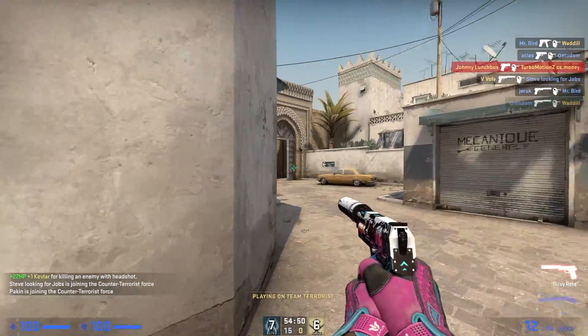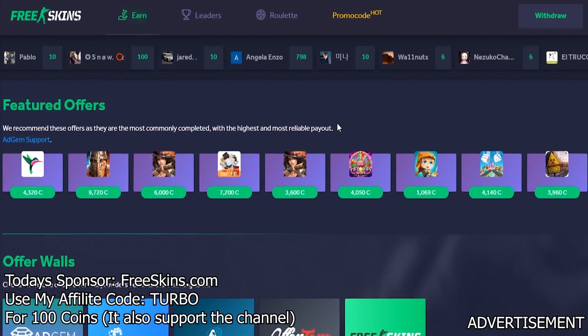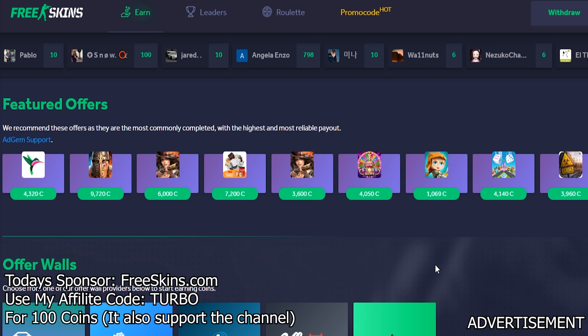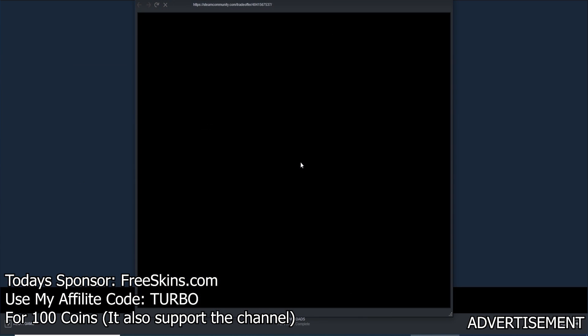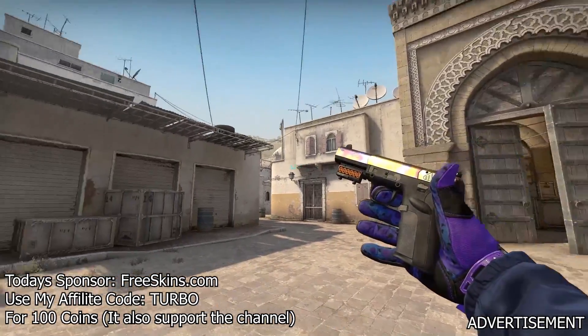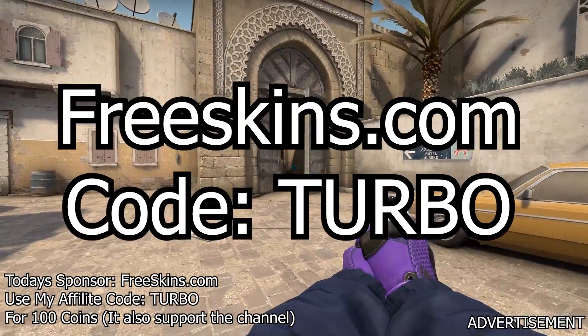But real quick, a word from our sponsor — freeskins.com. It's a pretty dope site where you can earn CSGO skins by completing offers for coins. They have featured offers that always pay out; all you have to do is download games on your phone and reach a certain level. They also have surveys and instant CSGO skin withdrawals. Use code 'turbo' for 100 coins.